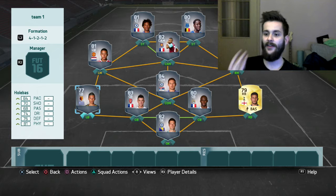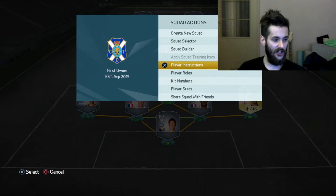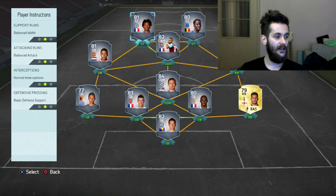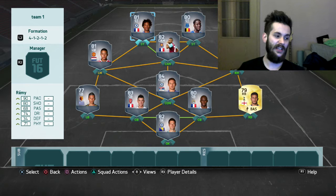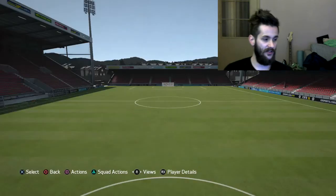Begovic is a brilliant goalkeeper. For instructions, I would put my full backs to stay back while attacking, my center defensive mid to stay back while attacking, and both strikers to stay central. Maybe put the slower one — like Lukaku — on 'get in behind', so you have one beastly striker and one speedster. Four-star skills on the wings and a great CDM with good long shots — brilliant.